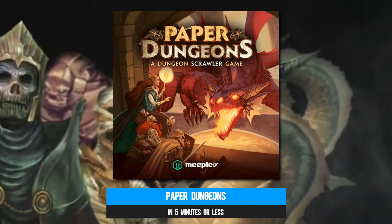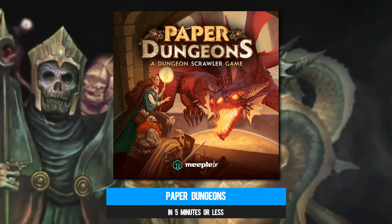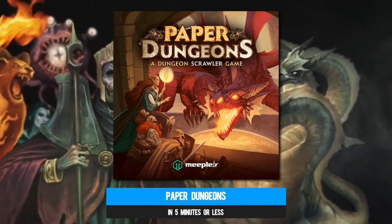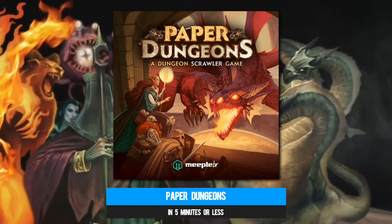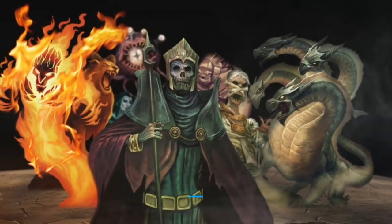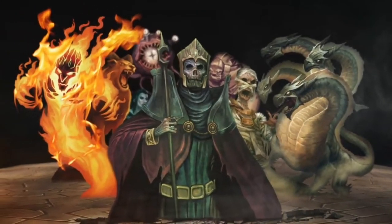Controlling the classic archetypes of warrior, wizard, cleric, and rogue, your job is to abstractly explore the dungeon, advance in your chosen profession, chew up some little minions, step on some traps, and slay the three big bosses that have conveniently made this their dingy home.